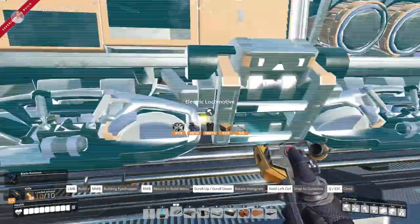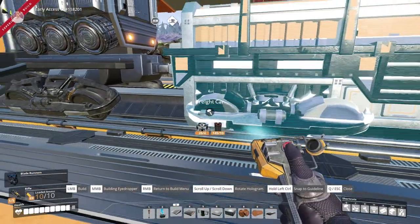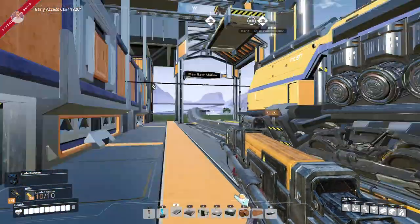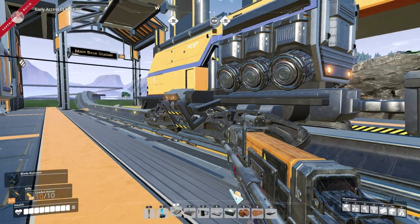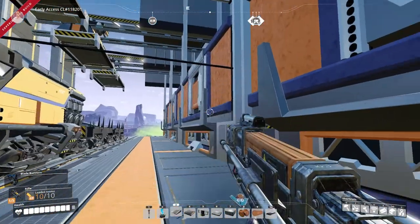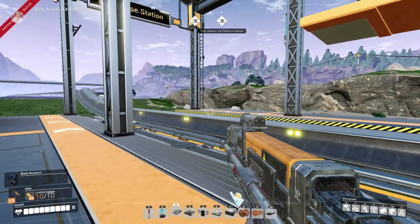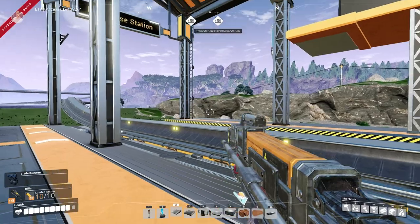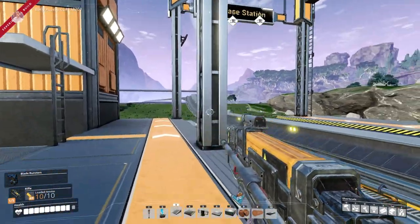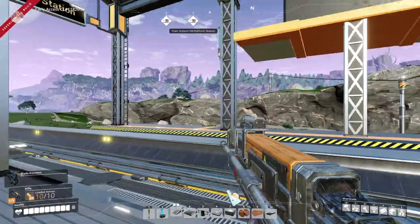I'm going to put the locomotive over here and do a small test — one freight car and another one. I love how they snap to the track; it reminds me of Factorio. But I think Factorio's train system is a little more user-friendly — this is a bit confusing because you have to go to each freight platform manually and choose what it needs to do, whereas in Factorio you tell the train to wait until full, then head to the next station and empty out.